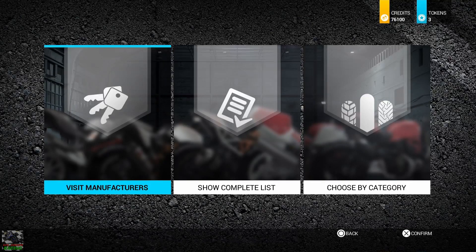Hi everybody and welcome back to another episode of Ride 2 here on this channel. I'm KPG Gooner and in today's video we're looking at another premium bikes pack that's just been released - the Ride 2 2017 Top Bikes Pack. Now if you've already got the season pass it's a free DLC, but the premium DLC to buy is about $4.99 and it's got some awesome bikes.